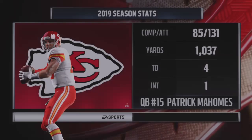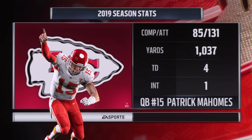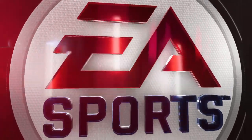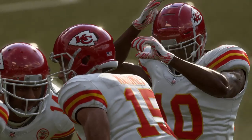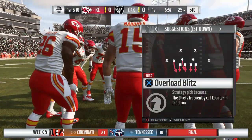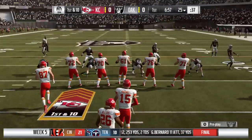Leading this unit will be the big-armed man out of Texas Tech, tenth pick in the 2017 draft, Patrick Mahomes. And no excitement, unless you're on the defensive team — the only excitement he really generated last week was the one interception he threw. No touchdown passes, and his team wasn't real thrilled about that. They lost the game.